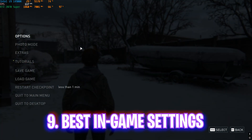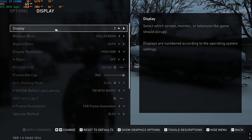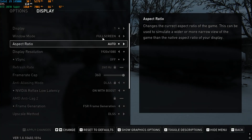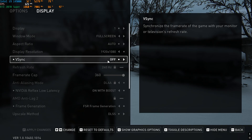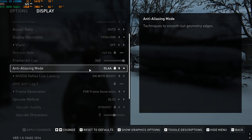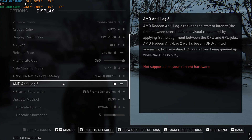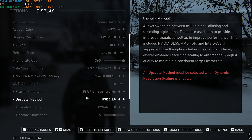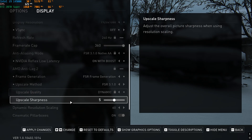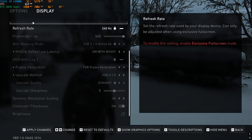Once in-game, press Escape, head to Options, then Display Settings. Set Display Mode to your native display, Window Mode to Full Screen, Aspect Ratio to native, and Display Resolution to native. Turn VSync off, slide Frame Rate Cap all the way up to max, set Anti-Aliasing Mode to DLAA or AMD FSR, Nvidia Reflex Low Latency to On+Boost, use AMD Anti-Lag 2 if available, and Frame Generation to FSR Frame Generation. For Upscaling Method use DLSS or FSR 3.1.0 for better FPS, Upscale Quality to Dynamic, Upscale Sharpness to 5, Dynamic Resolution Scaling to 60. Apply changes with the F key and click Yes.